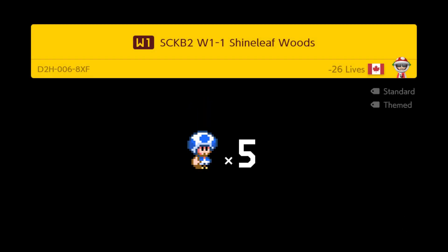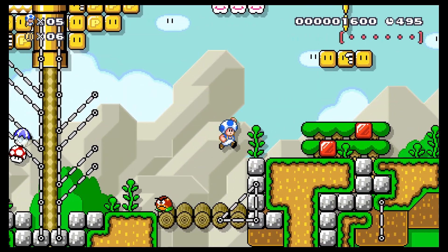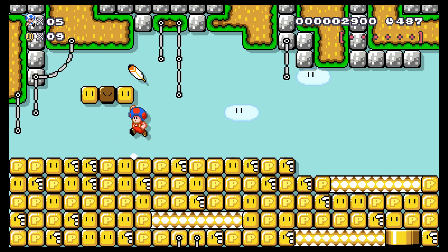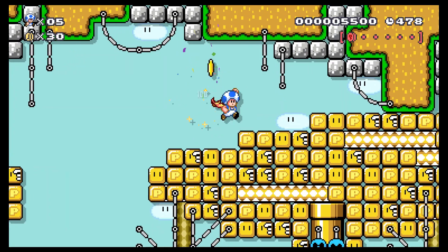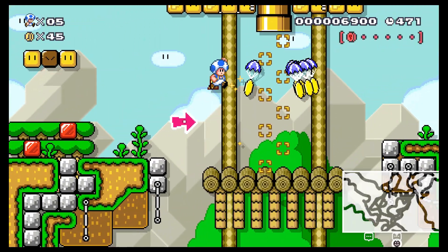The first level is called Shineleaf Woods, and it's tagged SCKB — no idea what that stands for. I don't know if maybe it's all SMW levels or if there are different styles — I really have no clue, we're gonna find out together. There are pink coins to collect, six of them apparently, and some vines up above.